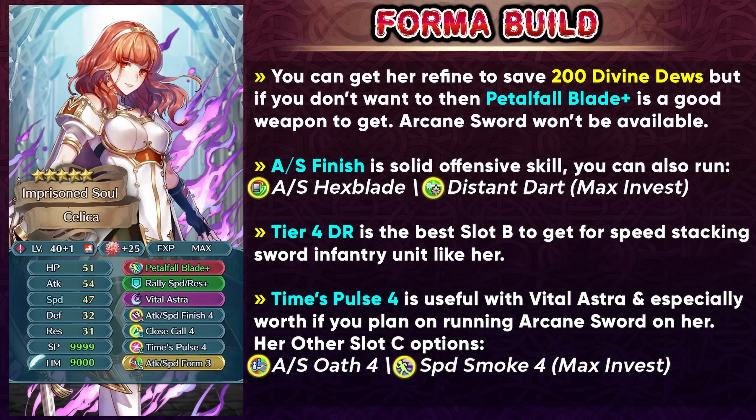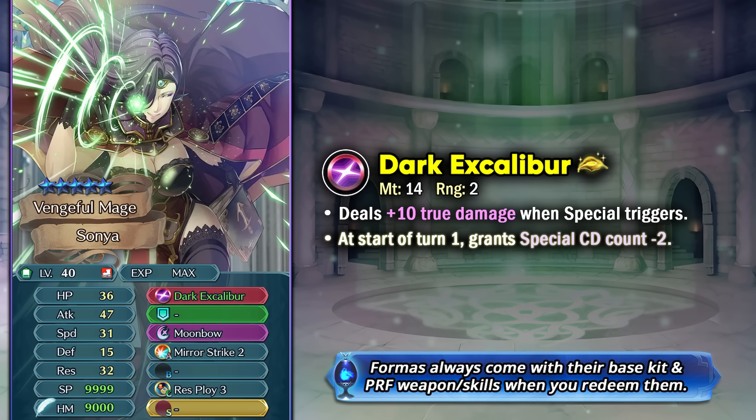You can also try and get Attack Speed Finish, which is a pretty solid offensive skill, or the new Attack Speed Hexblade for fun, and also Distant Dart if you have her at max investment. In slot B, a tier 4 damage reduction skill is going to be the best option, like Close Call 4 or Repel, especially because she's going to be trying to speed stack. Time Pulse 4 is going to be really useful with Vital Astra, especially if you're planning to run Arcane Lúin or any other arcane sword that comes out in the future which is probably going to have minus on special cooldown, so you can pre-charge Vital Astra and loop it. You can also try Attack Speed Oath 4 or Speed Smoke 4 at max investment if you don't want to run Time Pulse 4. This is a pretty standard build for a sword infantry unit and Fallen Celica can definitely run that, especially with Petal Fall Blade+.